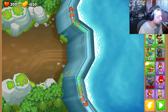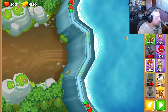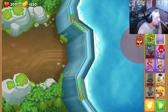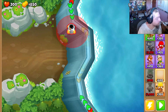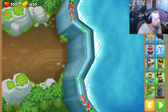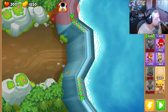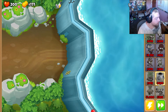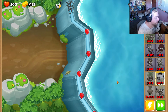There are only a couple of towers you can actually place here. Those are your Alchemist, the Wizard — though you have to get him upgraded to a certain level before he can see through walls — the Spike Factory, which I'd highly recommend over anything else, or Adora. The Spike Factory is overall an easy tower to upgrade and it is pretty overpowered.